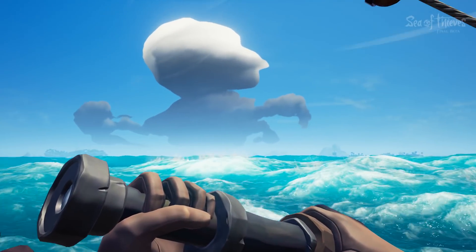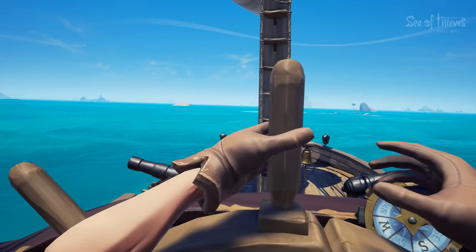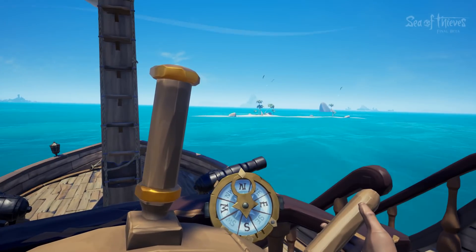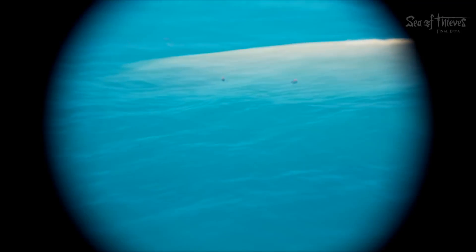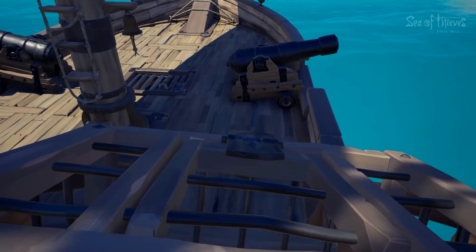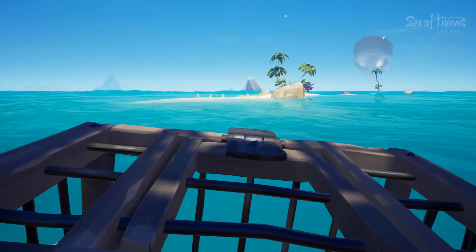Oh my gosh, that cloud looks like a kraken. I wonder if there's a kraken cloud — because you know there's going to be a kraken boss fight. We've seen the hints, they're all over this game. What is in the water there? Some kind of farting Nemo fish. Alright, we've got our two cages — we need a white and a red chicken.